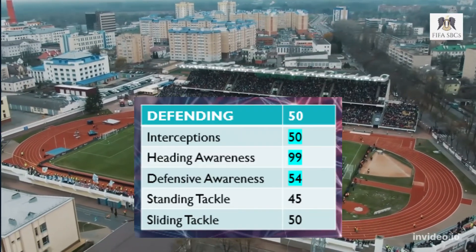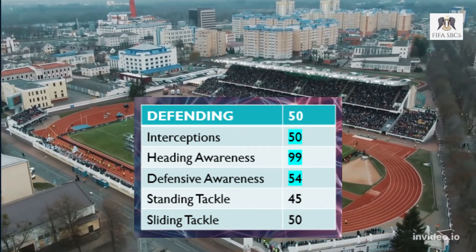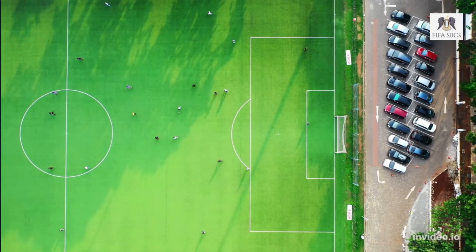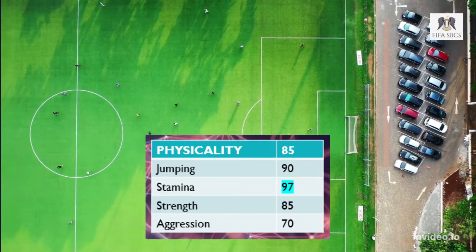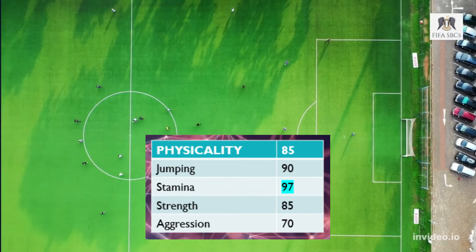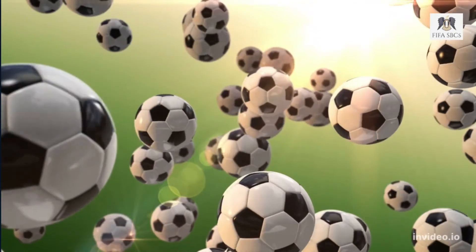We have defending stats at a flat 50, with heading awareness at 99 — that is if you can get off the floor. The physicality stats come in at 85 overall; jumping is quite handy at 90, stamina at 97, and the strength and aggression combo is not too bad, but don't expect to bully anyone off the ball.